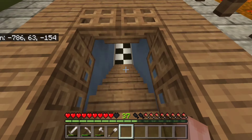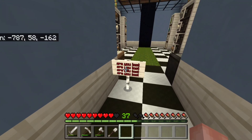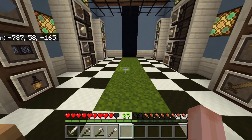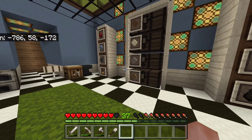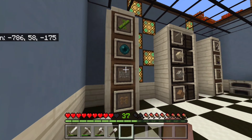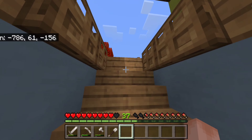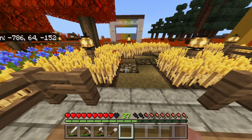My most favorite addition of them all is this storage area. I made it look like weirdcore — you heard of weirdcore? It's really nice looking, but also kind of creepy. Got the black void, some moss leading into it, a checkered floor for the liminal effect. I basically labeled all of the chests because I was tired of how my storage looked before, all clumped up. None of my blocks were organized.